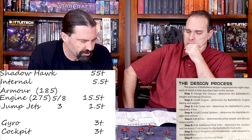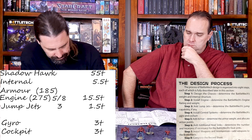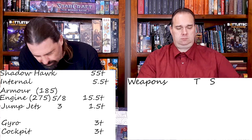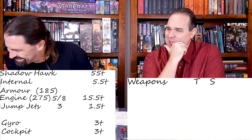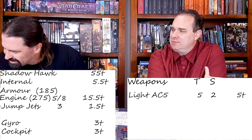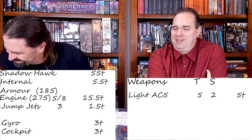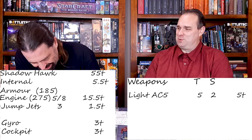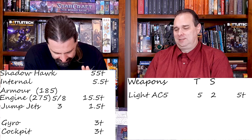We're dropping the SRM, the medium laser, going right back down to the AC. Maybe do the light one — so we don't have a minimum range and we save a little bit of tonnage. The Light AC5 — it doesn't come in a Light AC10. So it's 5 tons. I need at least two tons of ammo so I can muck around with my ammo loadouts. We'll do our ammo loadouts separately — that'll be our one little secret thing.